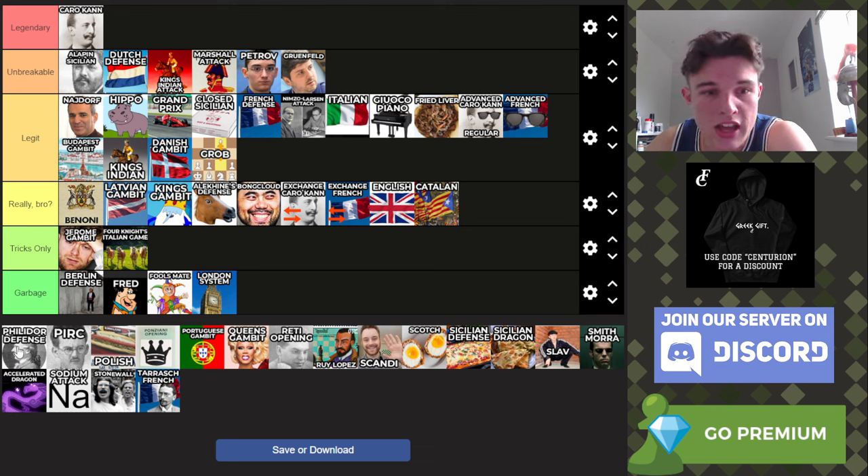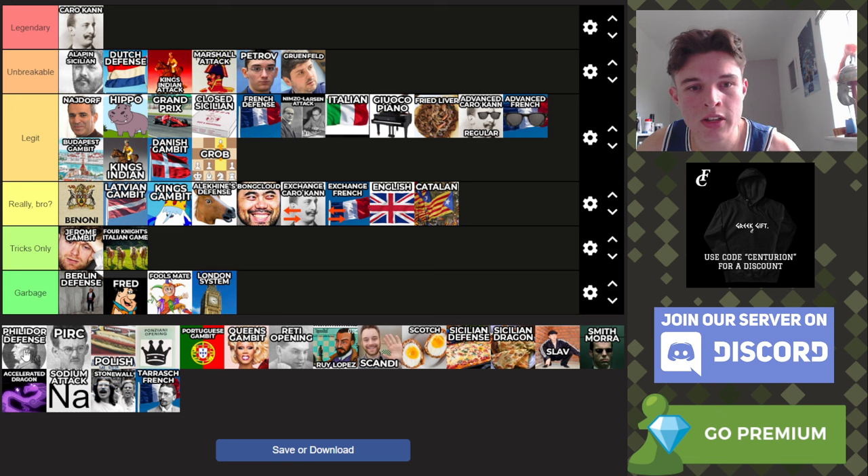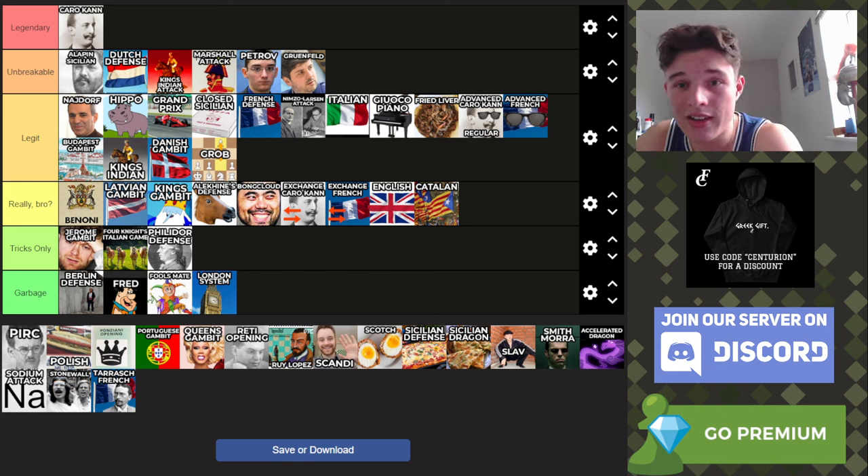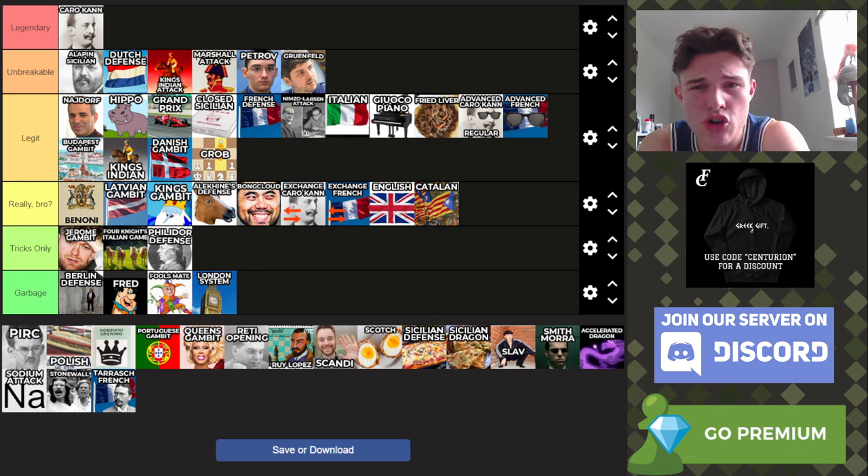Next up, the Philidor Defense. The Philidor is okay below about 1700-1800, but once you start getting towards 2000 and above it's completely unviable. It just doesn't offer enough — you block in your bishop and don't really grasp the center like you should be. I'm going to put it at the bottom of Tricks Only. I'm sure there are some weird lines in the Philidor, and all I know is weird lines against the Philidor with white. The Legal Trap, for example — that's against the Philidor and it's incredibly satisfying if you manage to play it. But yeah, it's just not a good opening.